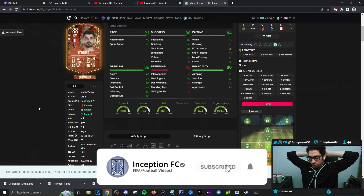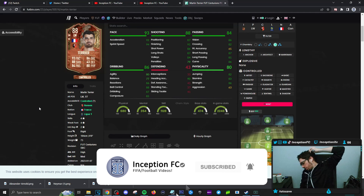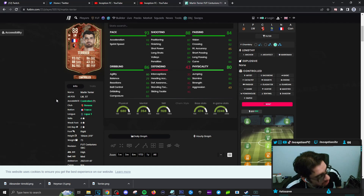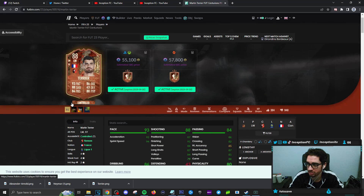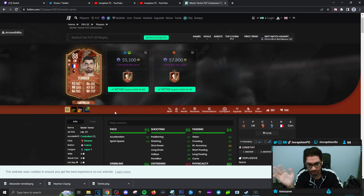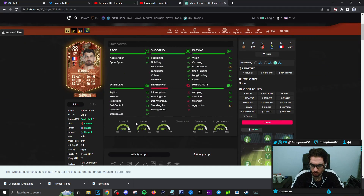Final verdict on the new Terrier card. He surprised me a little bit — I didn't think he was as horrible as I initially thought he would be. Now this is a concept card, and releasing these cards for like 40-50K for the types of links you could potentially be working with — because of him being a striker, left mid, left wing positioned in your team — that's the type of stuff you're going to be working with.